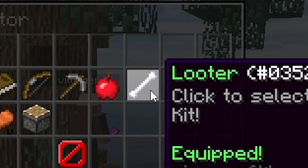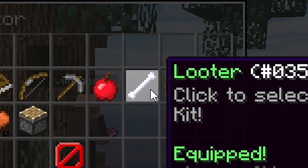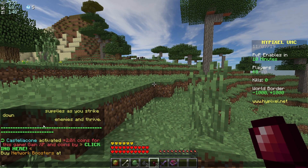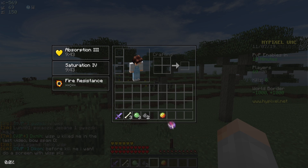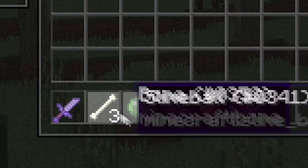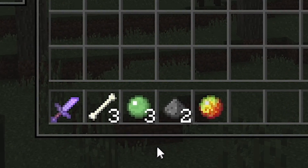We've joined this game and we are going straight away to Looter Kit because I've got some plans in store for this game. Alright, we've made a big mistake - we accidentally joined the game and we are unnicked. So this may be horrible, but as you guys can see we've got a load of random items in our hotbar and we're going to be using these.